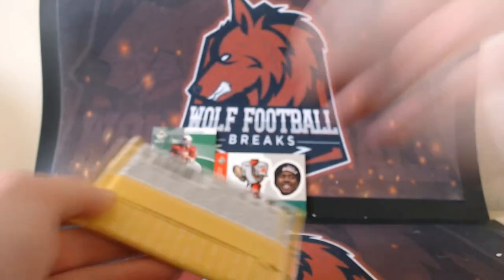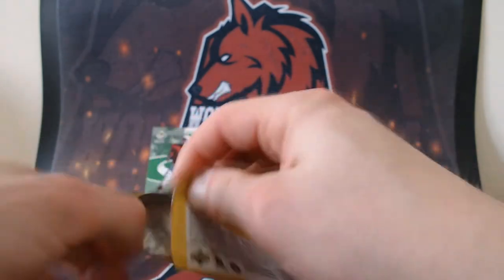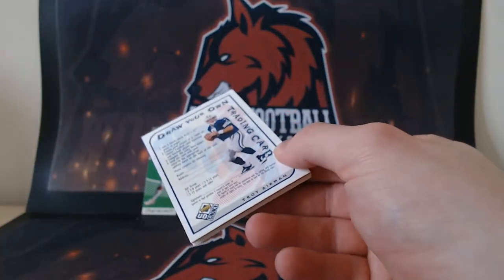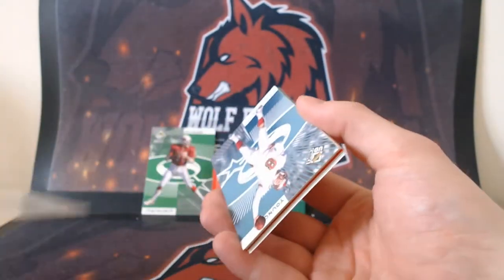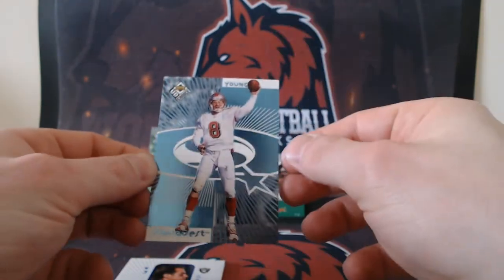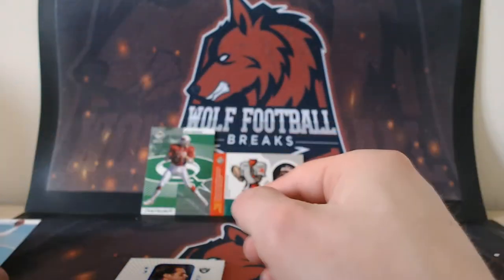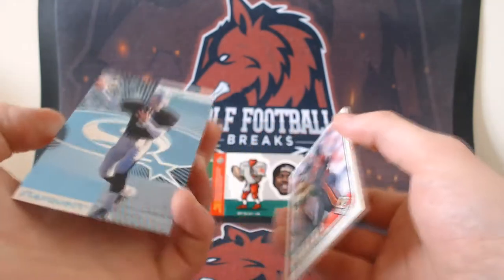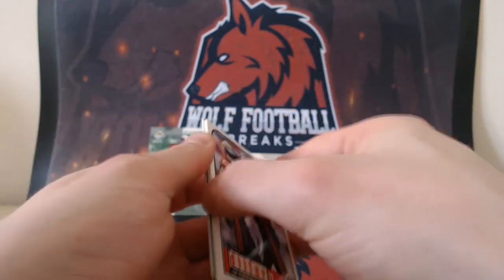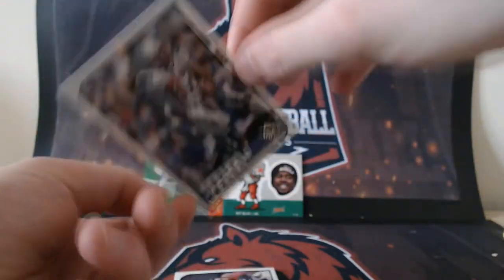Next pack — ten minutes in, four packs done. We're going to be continuing into 2021 so keep coming back for more content and more breaks. Steve Young at the Niners on the Star Quest, Jeff George on the Raiders Star Quest, Trent Dilfer at the Buccaneers — just quarterbacks galore in this pack. Ben Coates at the Patriots, Raynard Wilson at the Bengals.